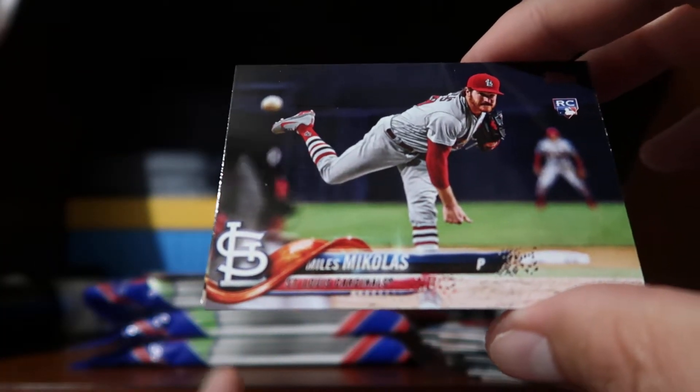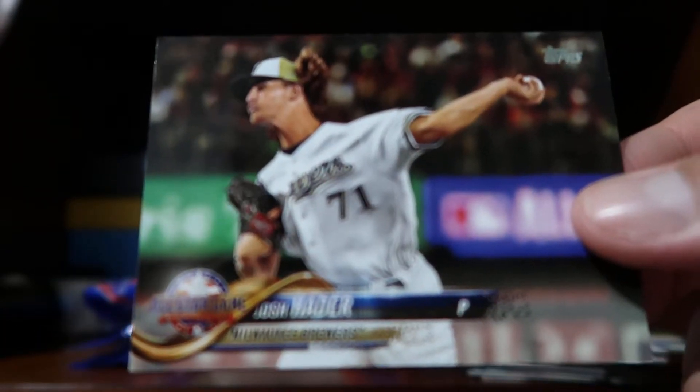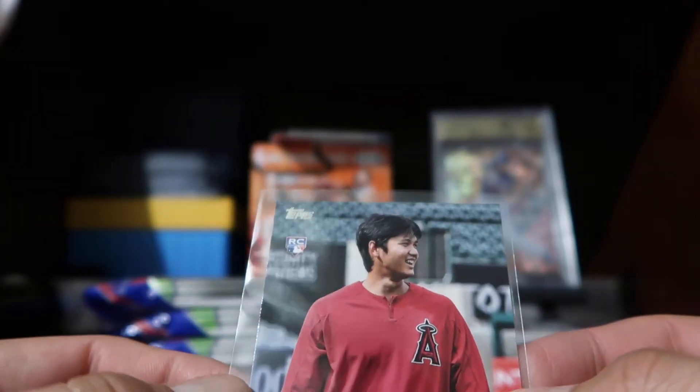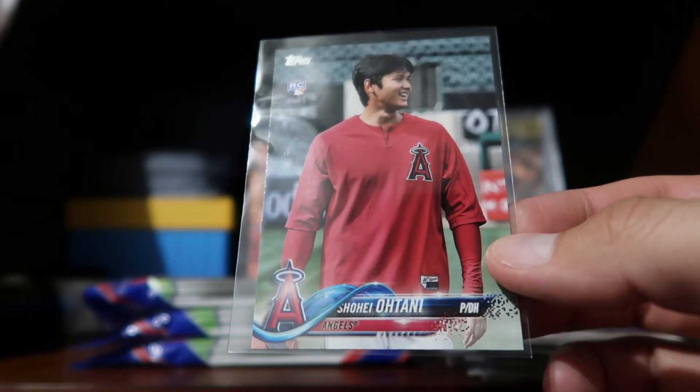We have a rookie combo for the Angels — Anderson and Edmosio. Miles Mikolas rookie card, and then a Josh Hader with some crazy hair, All-Star Game card — that's pretty cool. So I think this was a cool card to pull. We pulled a Shohei Ohtani variation — that's awesome.